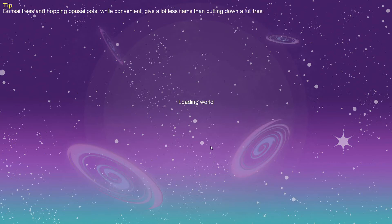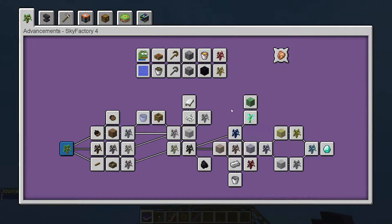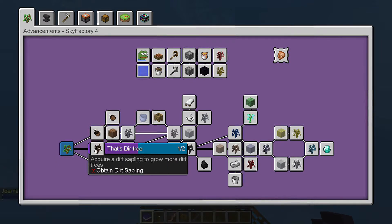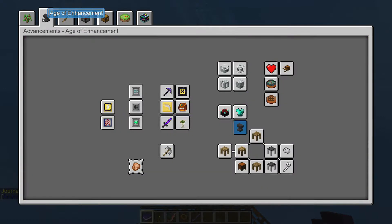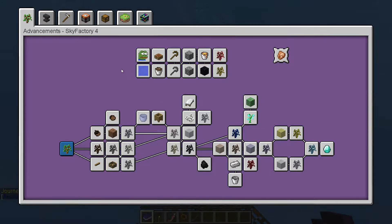The beginning of the mod pack is going to be much the same as any other Sky Factory, where we're just trying to get a little bit of trees to build out a platform. Once we get a platform we'll be able to move on to some other things. I'll do a little bit of that work off camera. As soon as we get loaded in, first thing we're going to do is take a look at our quest book — and there is a lot of stuff here. Getting started, starting from the bottom, that's dirt tree, air fryer, silver spoon... what on earth is all of this?